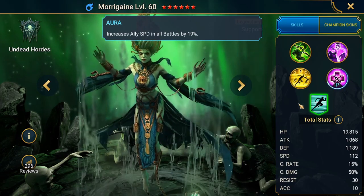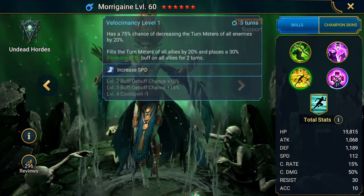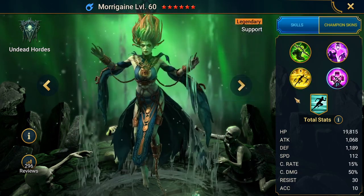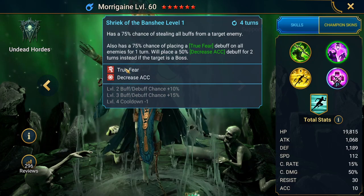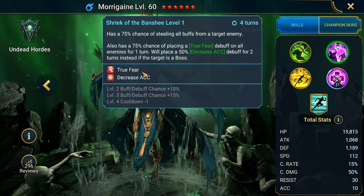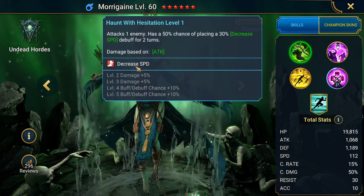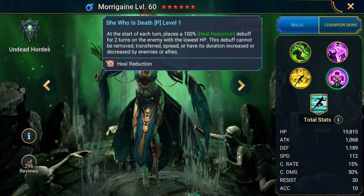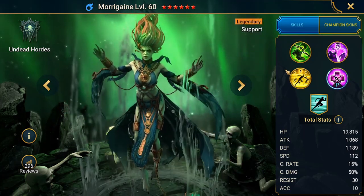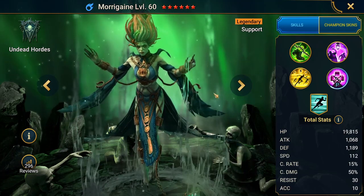She also has an increase speed aura for all battles at 19%, which isn't high but it's okay. Morrigan is a turn meter manipulation specialist because of her A3, but she's also a solid crowd controller with her true fear debuffs. She can be used pretty much everywhere — mostly in the arena, but also in Doom Tower against self-healing bosses and in faction wars.